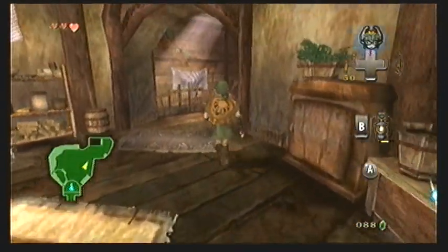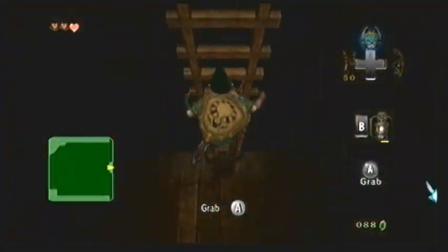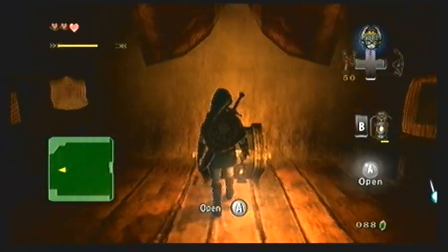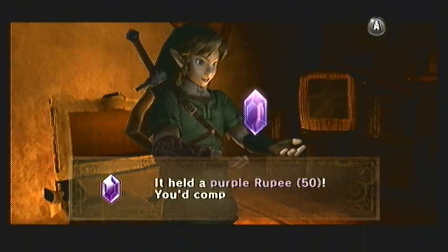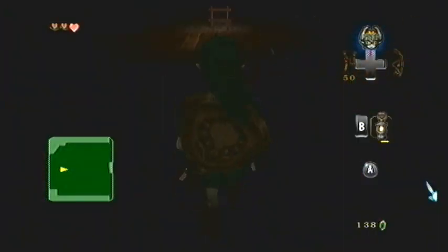You want to enter the house, go off to the right side, and there is a ladder that leads down into this dark area. Because it's so dark I didn't grab this treasure chest before, but now that we have the lantern we can easily see down here. You want to open the chest to get a purple rupee which is worth 50, so that should well over put you at 100 rupees.